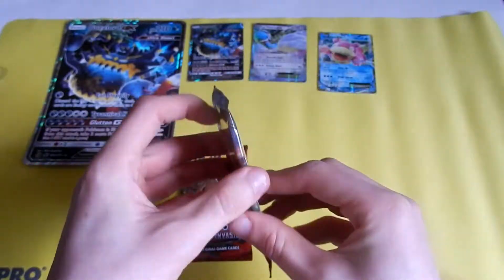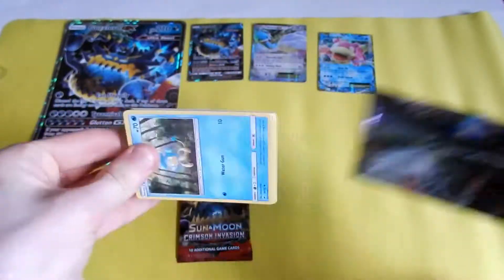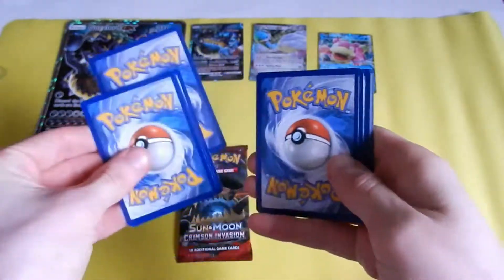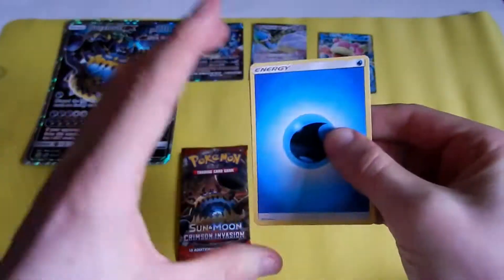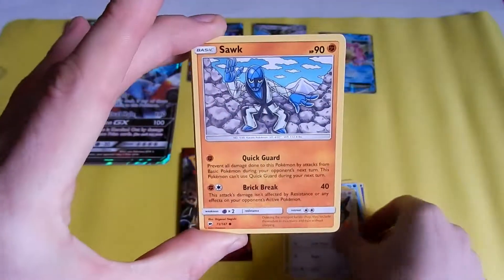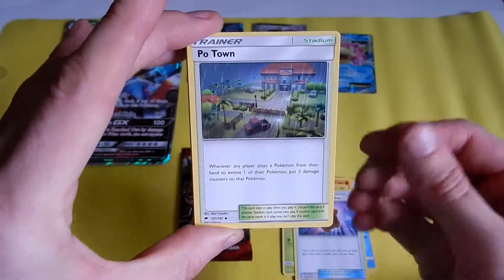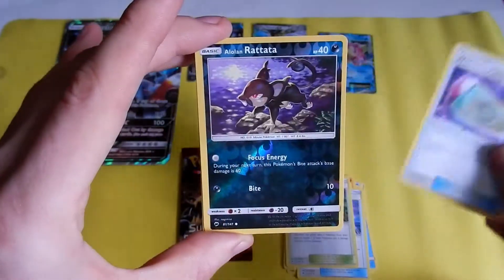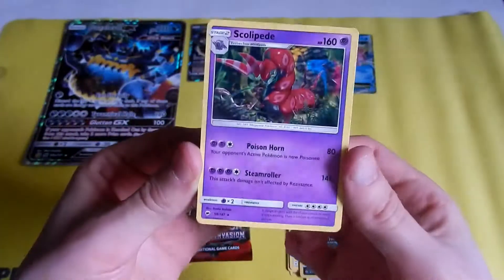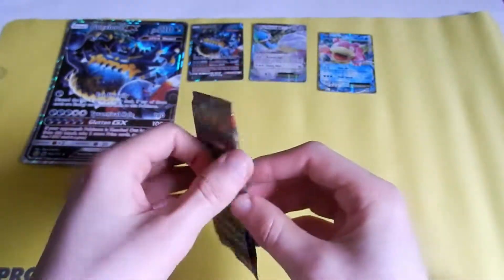Burning Shadows now. I'm not expecting much from Burning Shadows. We've definitely got a Monkey there — Water Energy, Panpour, Caterpie, Porygon, Sawk, Oddish, Rotom Dex Pokéfind Mode, Pokétown, Weakness Policy, a Dark Rattata — it's a common card. The last card in this pack is a Sceptile, non-holo rare. Nothing from Burning Shadows, unless I needed one of those cards in my Master Set of Burning Shadows, of course.